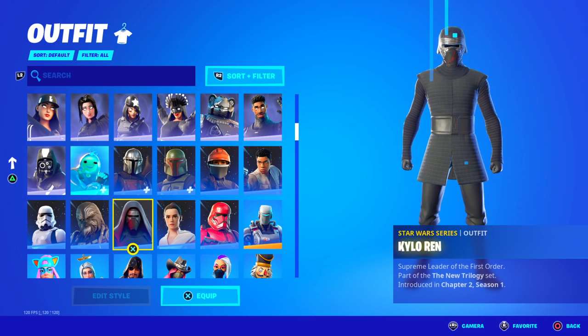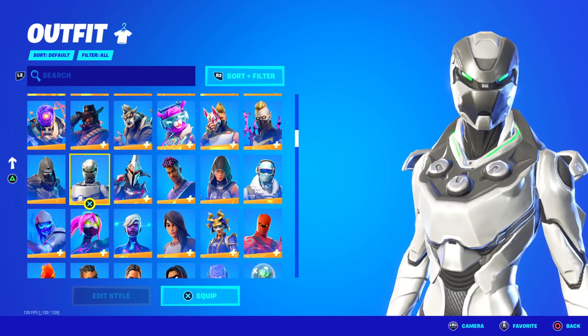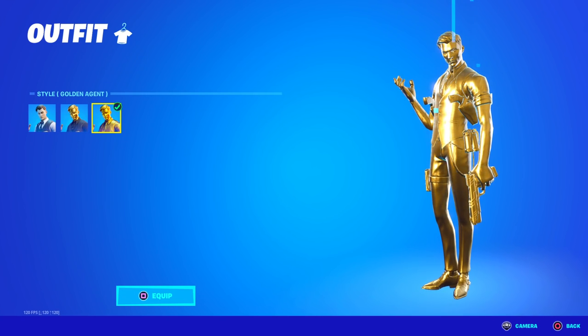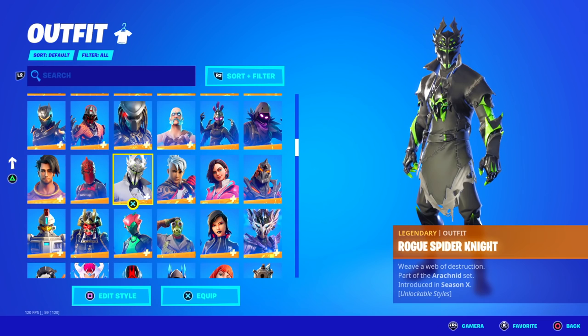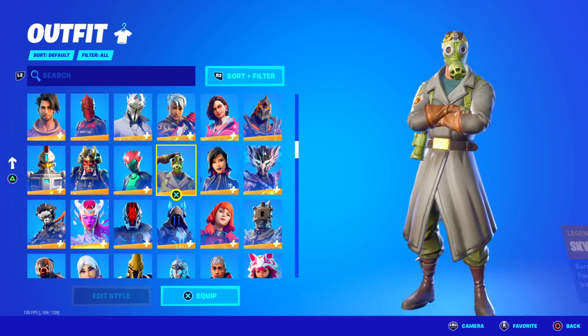Definitely some rare skins from Chapter 2. They have Eon, another Xbox exclusive. I think codes for these are still available, but they're quite expensive. Midas, but is it fully gold? Yes, it is. Rogue Spider Knight, another Xbox skin with three different styles. They got Sky Stalker — I never see anyone wear this.